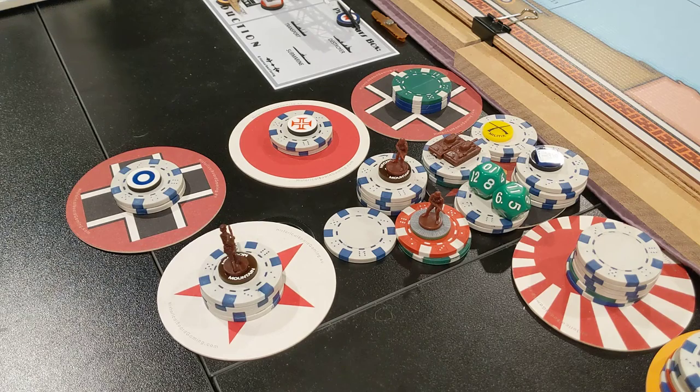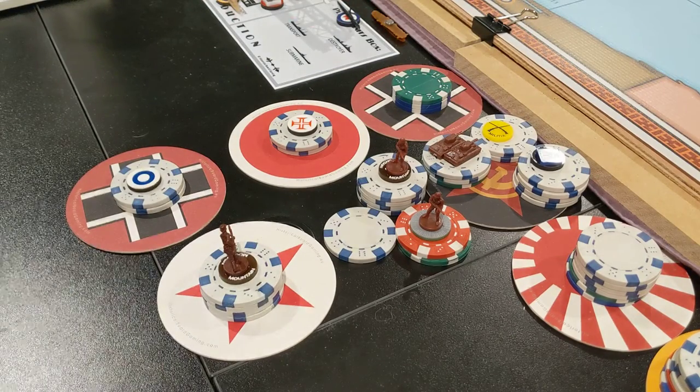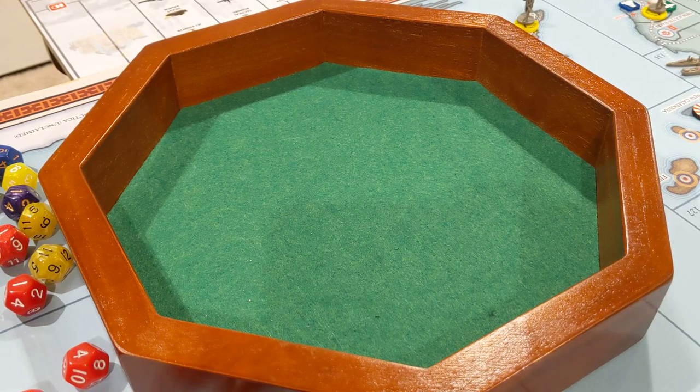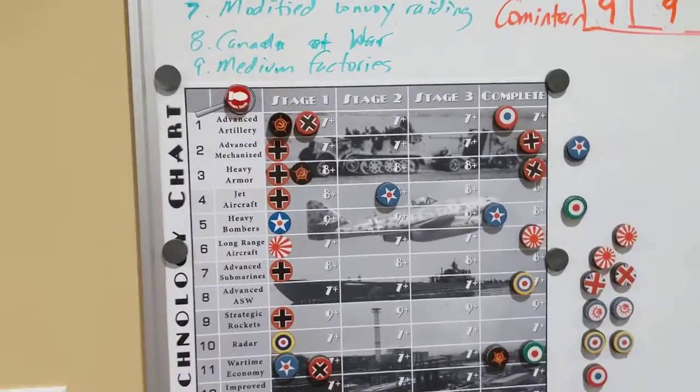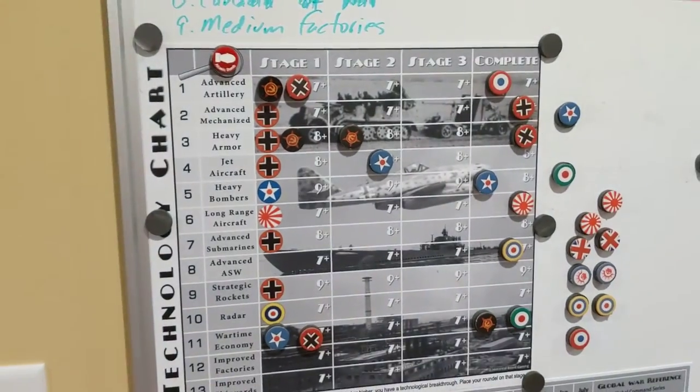Let's do these tech rolls first. For advanced artillery they need a seven or higher — missed. Second, they want to get heavy armor. They're already on stage 1. For stage 2 they need an 8 or higher — very nice! They get heavy armor stage 2.